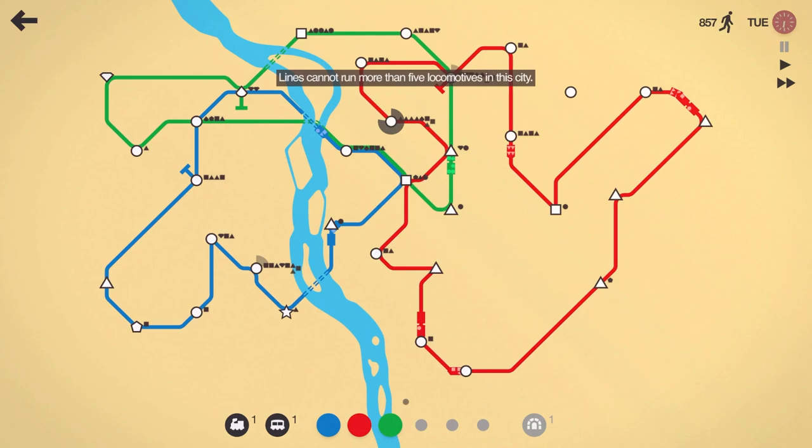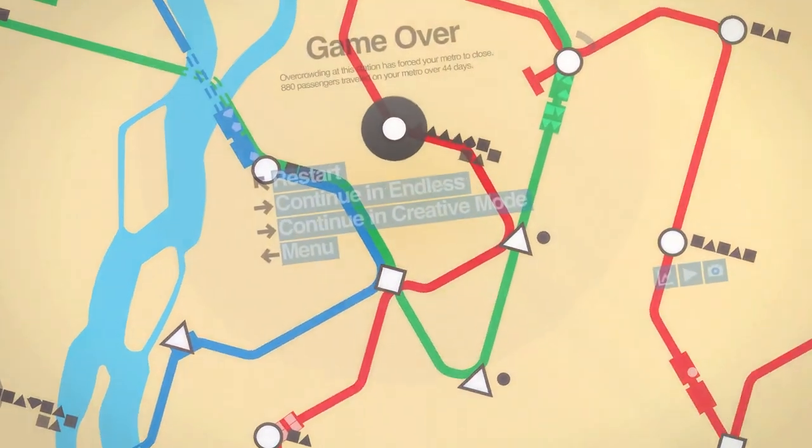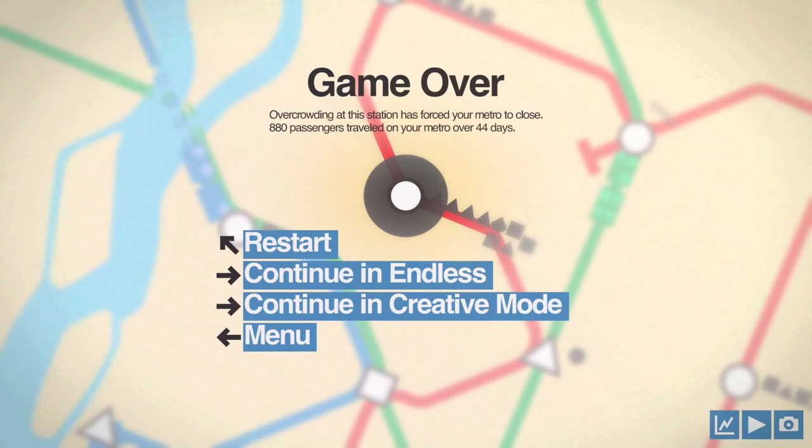We can't put more than five locomotives on that line. 857 people moved here in Cairo. Let's go ahead and drop another train on the green line. We beat my record of 811 — looks like we're going to get around 880. And there we go, 880 people moved across 44 days here in Cairo. Thank you so much for coming out and watching this Tooth and Scrubs Gaming video. Don't forget to like this video and subscribe to the channel so you get all this great content, and we'll see you in the next video.